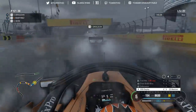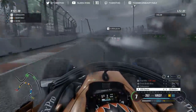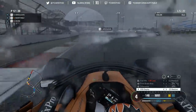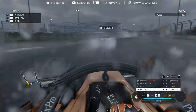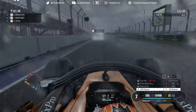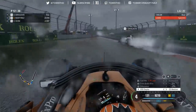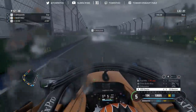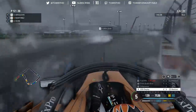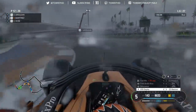Grosjean runs deep into turn two, poor exit out of turn three. Through here I just cannot match the AI for grip and traction - with traction control they keep it flat and I can't keep up. But we are starting to apply pressure behind Grosjean now, and the Frenchman is starting to see me in his mirrors. I'm trying a bit too hard, making a few mistakes, but Grosjean's struggling a bit for pace and we're knocking on his door.